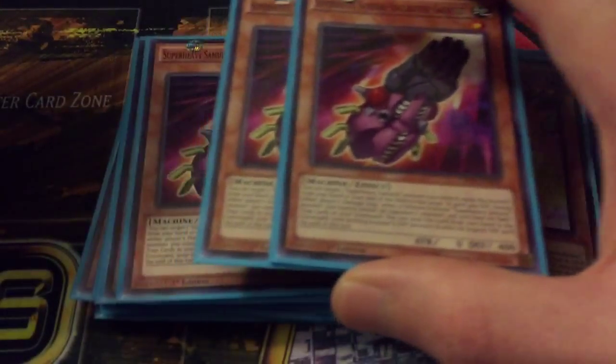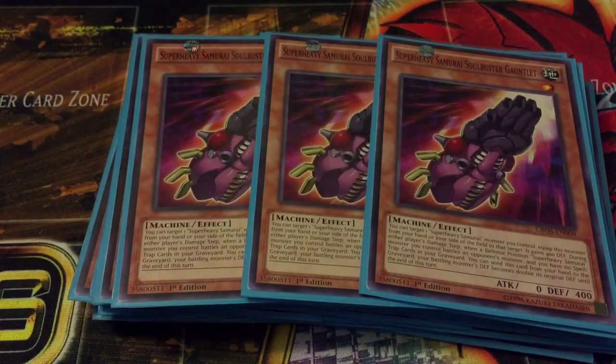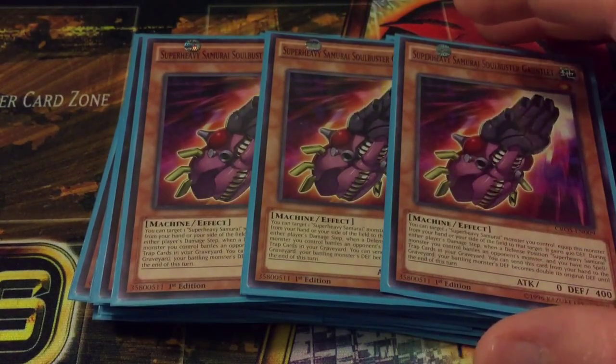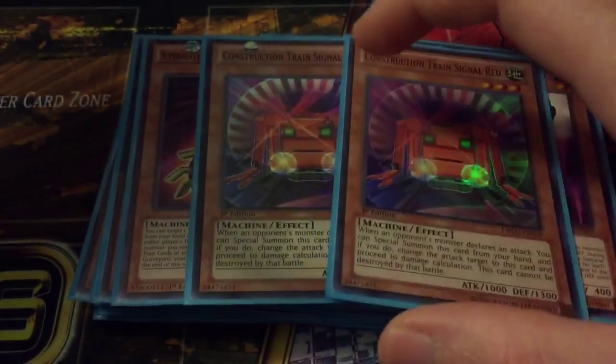Then we've got triple Super Heavy Samurai Soul Buster — it's pretty much like a pseudo Fortress, you could say. He just doubles the original defense of any of your Super Heavies, so you can make them pretty damn big. Running three of these is really good in here.